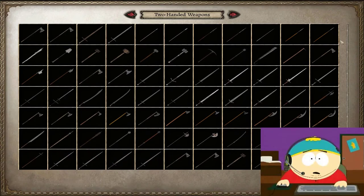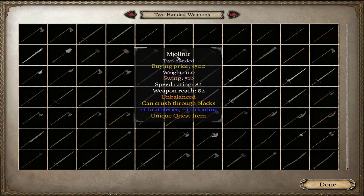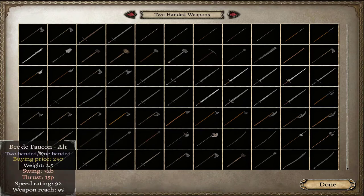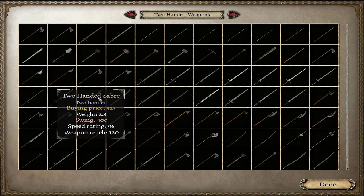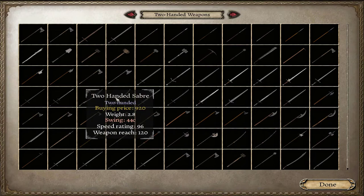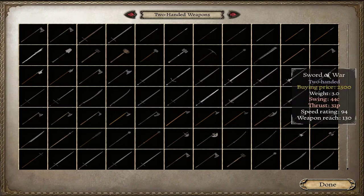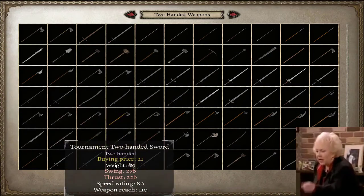The two-handed weapons have less swing speed and are unbalanced - and by the way, this is ALL the two-handed weapons, no other pages. Kind of frustrating for someone who loves two-handed weapons. The best blunt weapon is a quest item. Looking at all options, I don't think we'll find anything better than this saber - 44 cutting and 96 speed. More damage means sacrificing speed, so in my opinion this saber is the best choice.